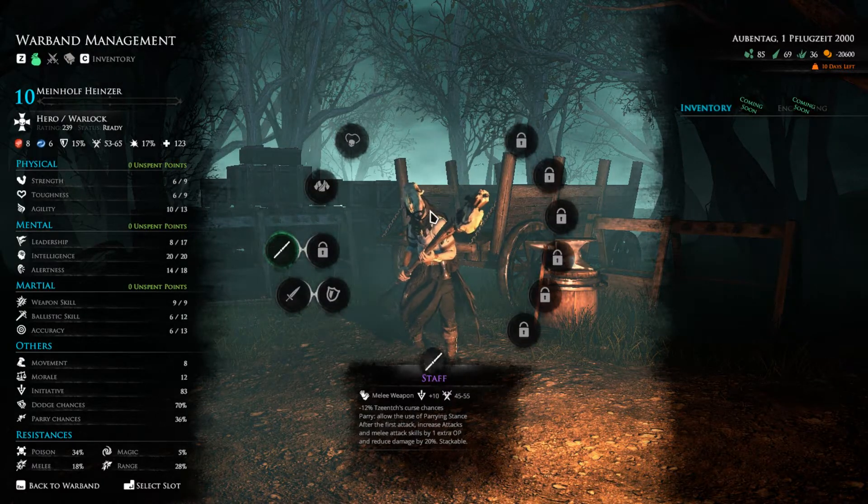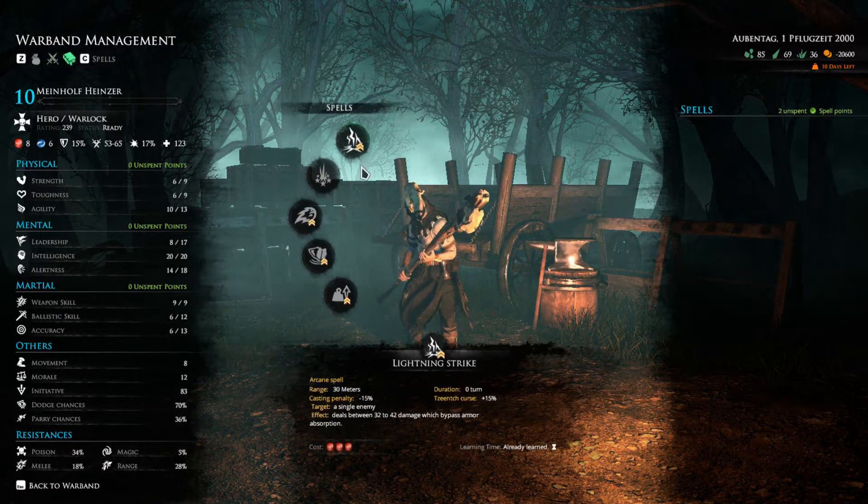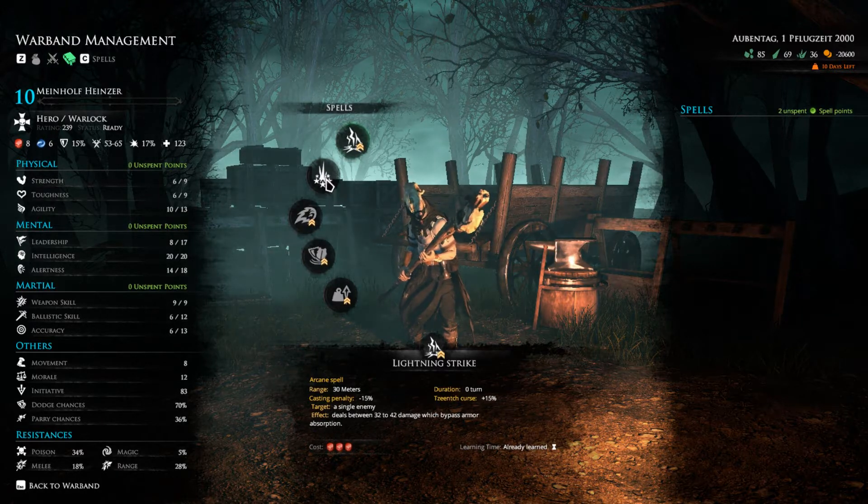There's actually a guy that's a magician or wizard-type, and he has spells you can use. The spells will all do different things.